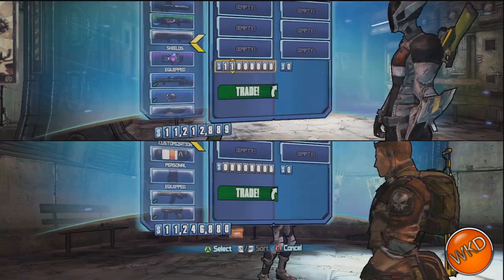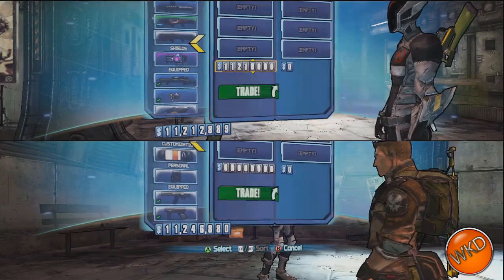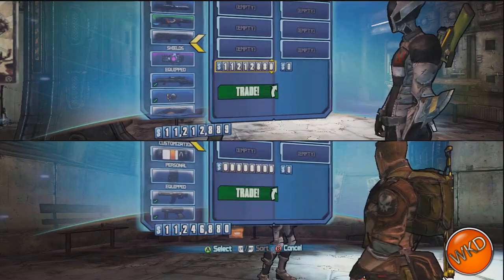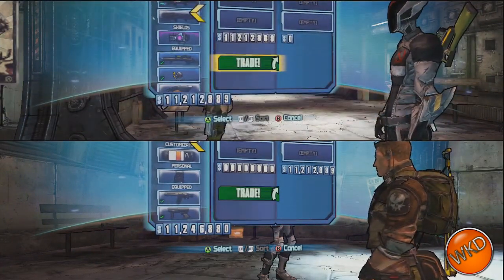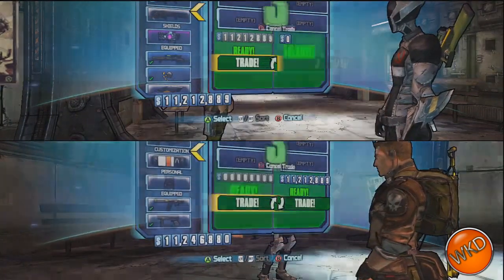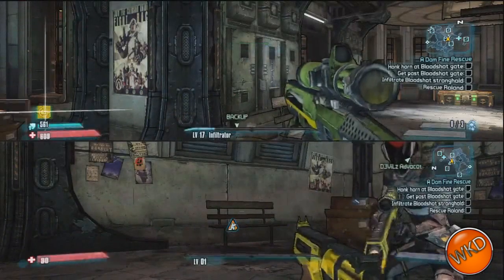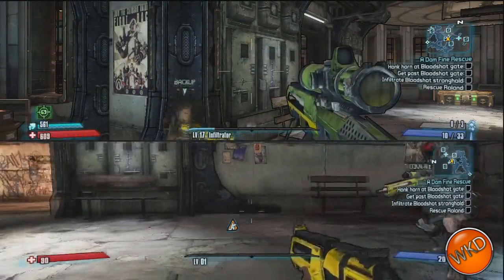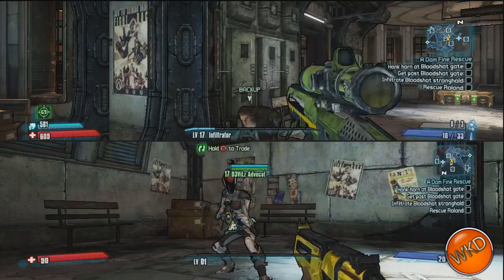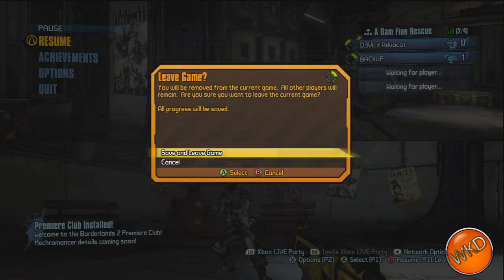As you can see, my main character has $11,212,889, so we are going to transfer that over to our split screen character. Excuse me for the horn — it is like 1 a.m. over here in Britain. There we go, all that money is transferred over. We're going to do a little dance and then exit the game but save it before we exit.